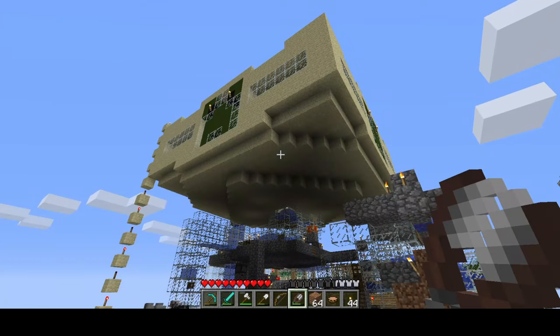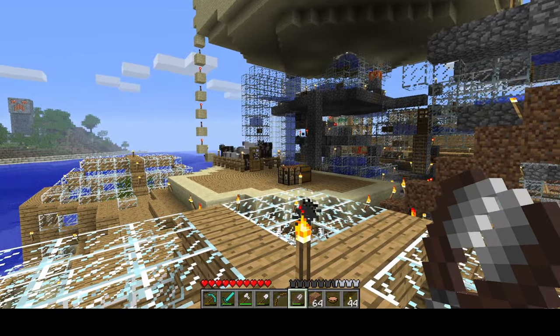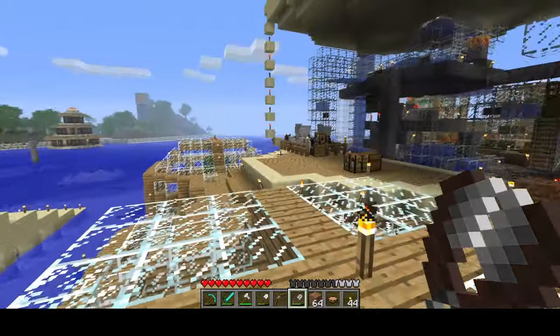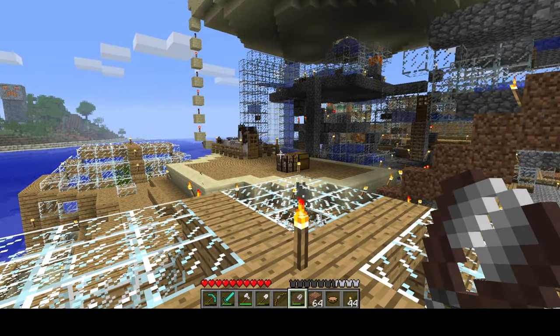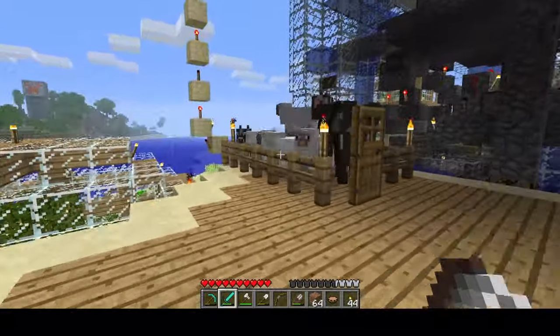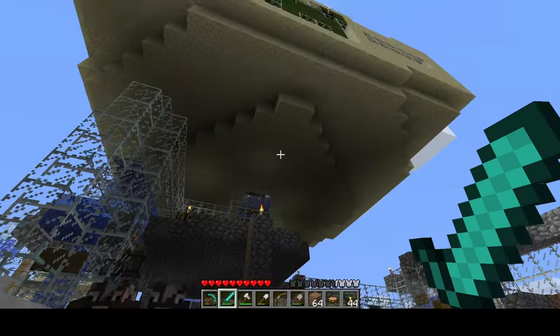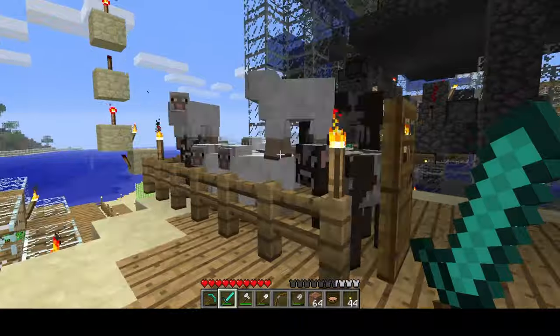So why would you want to build a Passive Mob Farm? In Beta 1.7.3 and earlier, passive mobs are not persistent — that means they will despawn. They spawn and despawn just like hostile mobs, and you can't breed them. So this means farming stuff such as wool, pork chops, and eggs can be quite difficult. This is why you need a farm like this.